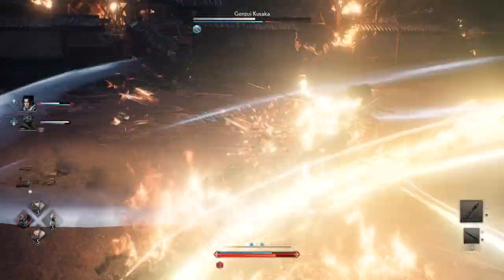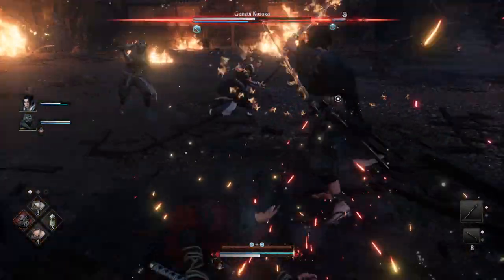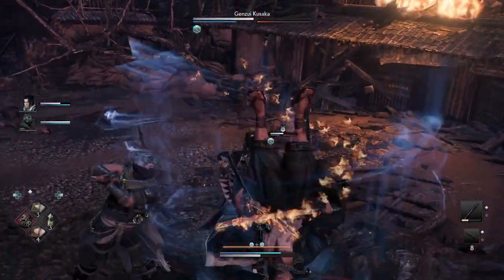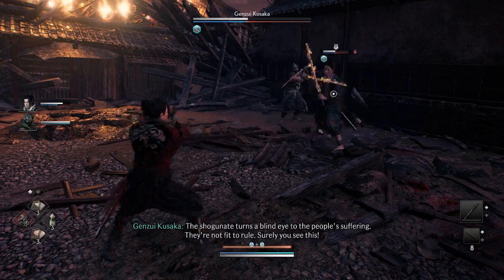He doesn't really have much new attack. He has like one new red attack which I've never seen before — maybe he always had it, but I just never got him to use it. He does do it in this fight and it's really easy to avoid because you can simply dodge back. And if you're close enough, you can parry it, but I think dodging back is probably the easiest.